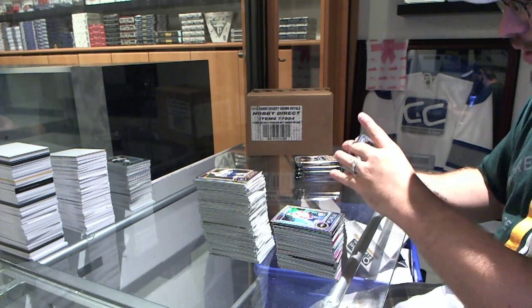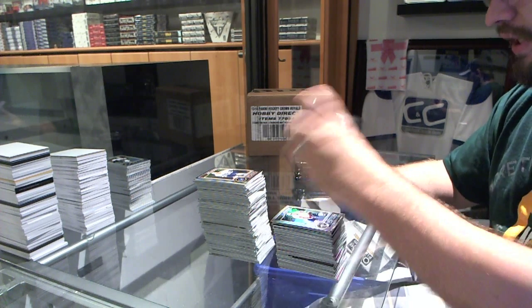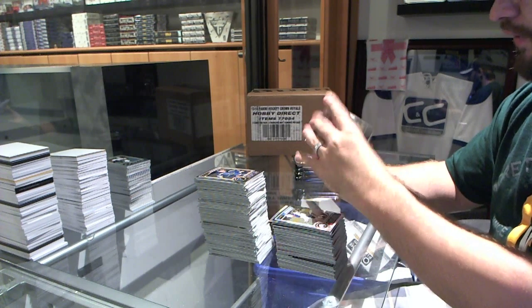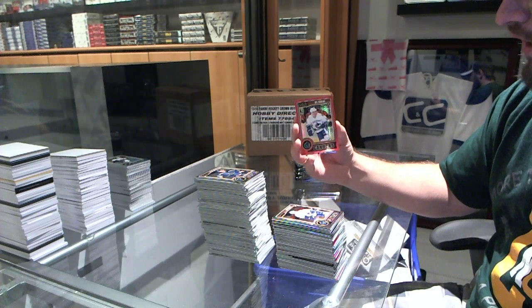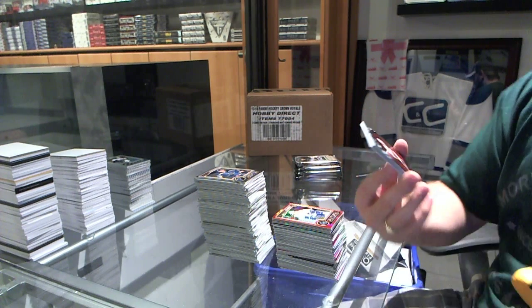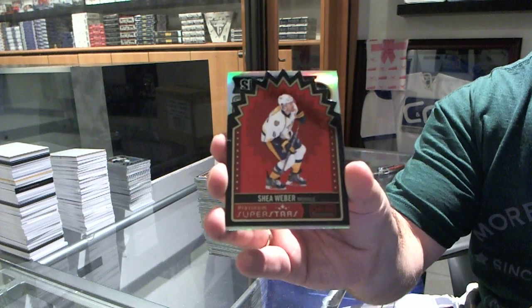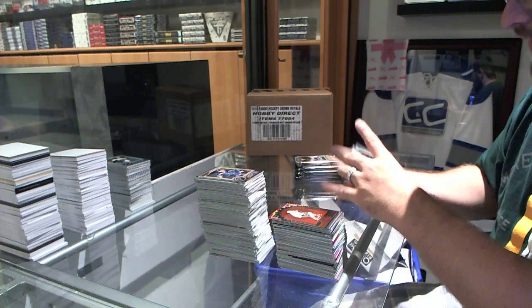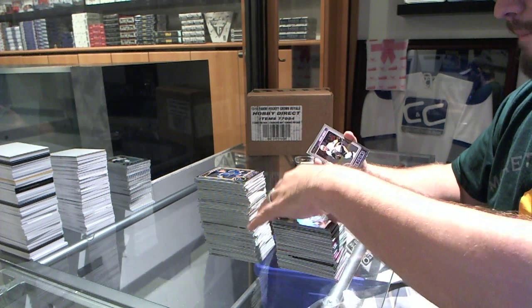We've got a Darnell Nurse rookie for the Edmonton Oilers. We've got a Bo Horvat rookie for the Vancouver Canucks. A Bo Horvat red prism rookie number to 135 for the Vancouver Canucks. We've got Superstars of Shea Weber for the Nashville Predators. A refractor base of Evgeny Malkin for the Pittsburgh Penguins.